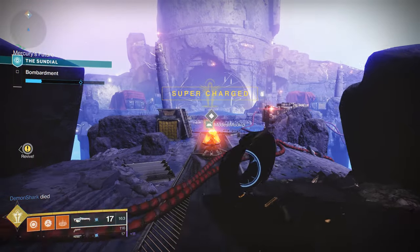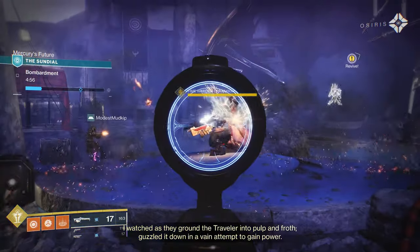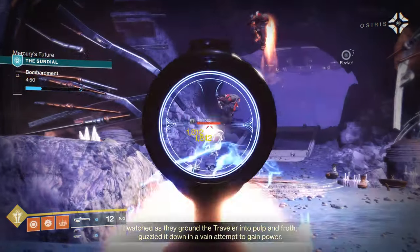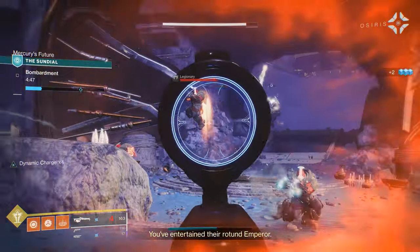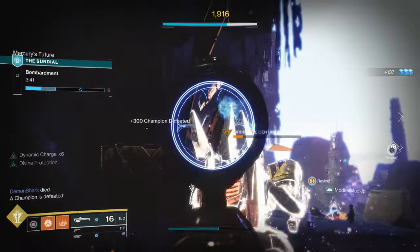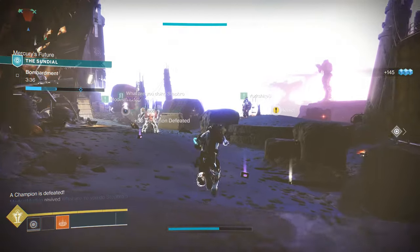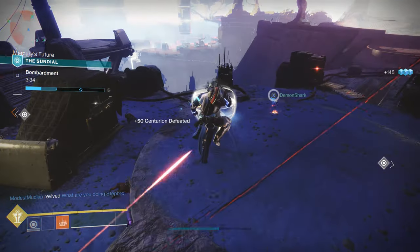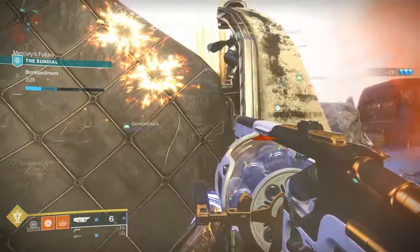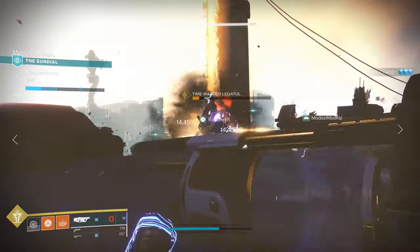First up, we've got Bombardment. You're going to find Cabal who spawn in with an unbreakable shield. In order to break the Immune Centurion's shield, you're going to need to take down two Solar Centurions who will drop beacons. They look kind of like the high-value targets you fight in Gambit and Gambit Prime. Once you've taken them down, grab those beacons, throw them at the Immune Centurion, and you will break his shield — he gets bombarded with an attack from the ships above, and it actually looks pretty cool. Once his shield is down, you'll have a little bit of time to take him out. Do so until this section is completed.